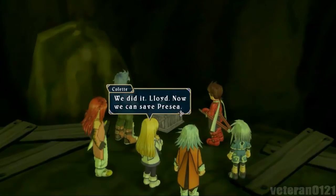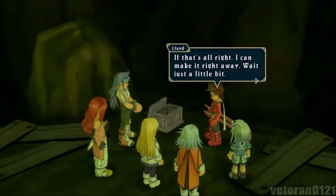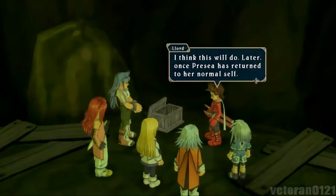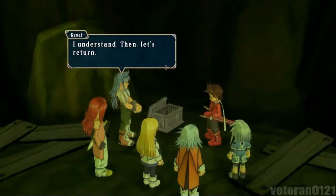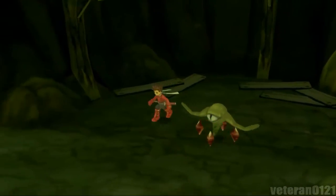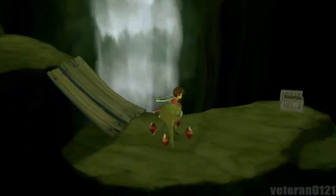Alright, we get the inhibitor ore! Now we can save Presea. We're going to make a temporary one for the time being - we gotta go back to that smelly place with the dead, nasty, rotting bodies. Not good. Alright, so now we're done here - time to get the hell out of here.